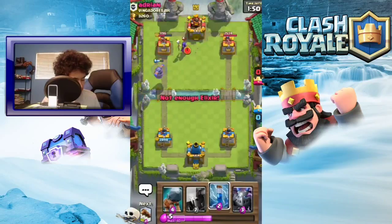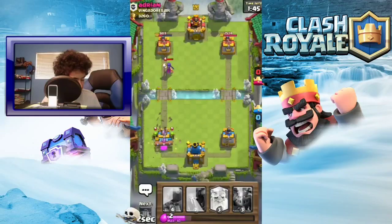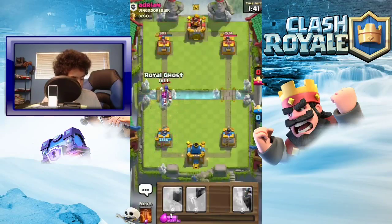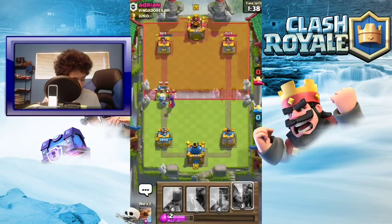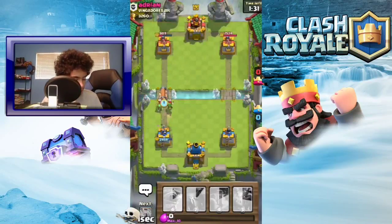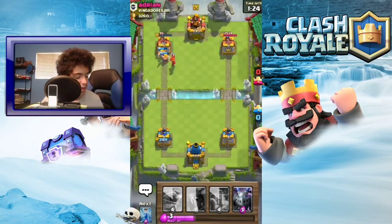The flying machine is gonna do some work. Put down a zap and a log - take out that goblin barrel. Put down a Royal Ghost there - it stopped it a little bit I guess, that's pretty nice. Put down a battle ram.